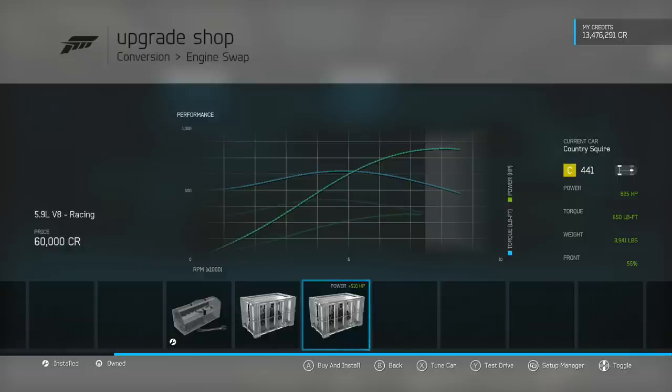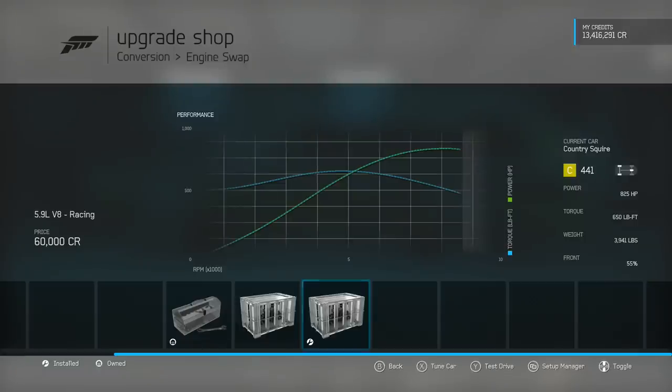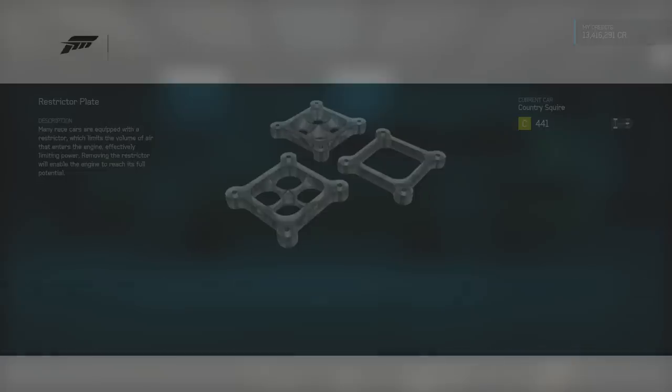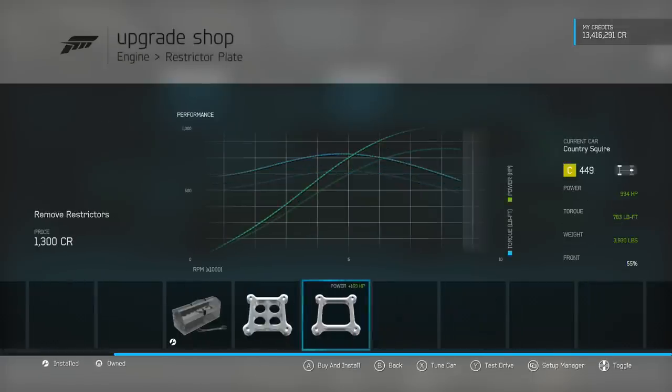825 horsepower to begin with, 650 foot pounds of torque — it's going to make a lot more power than the Ferrari, so we'll be sticking that in the Ford. We'll then take the restrictors off and make it 994 horsepower, almost 800 foot pounds of torque. We are essentially double the power we had in the Ferrari — twice the horsepower of a Ferrari race car in a Ford estate car. The issue is going to be control.